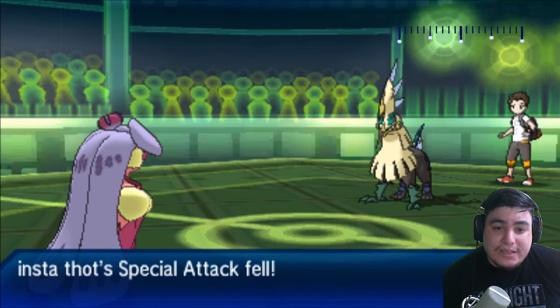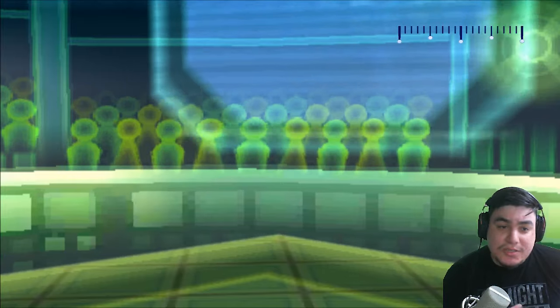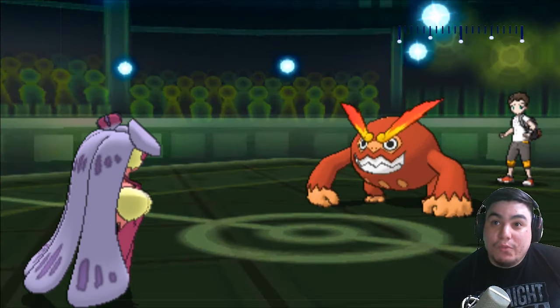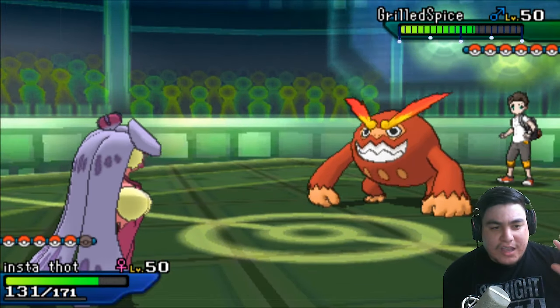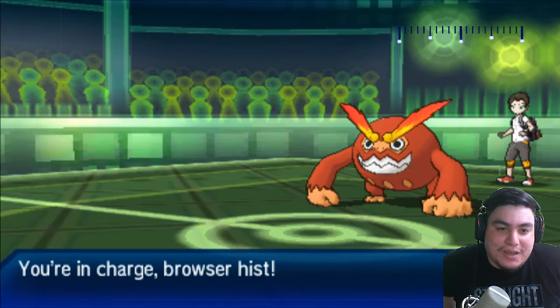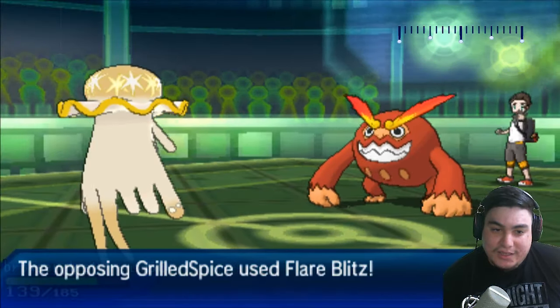I don't have any really fantastic ways of dealing with this Silvally, so it's going to be able to switch in and out freely. My Serperior is going to bait in Darmanitan, which I no longer have Mega Camerupt to switch into. Essentially I'm in a position where I kind of have to sack something off, and in this situation it felt like that should be Nihilego.